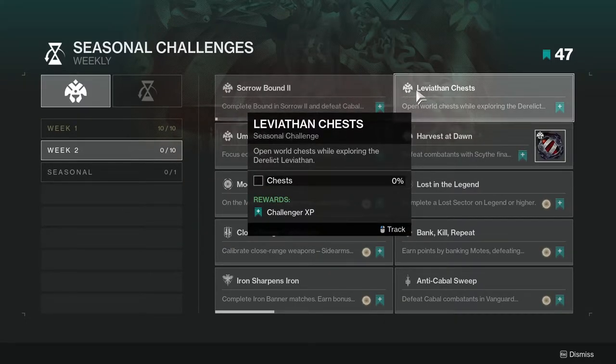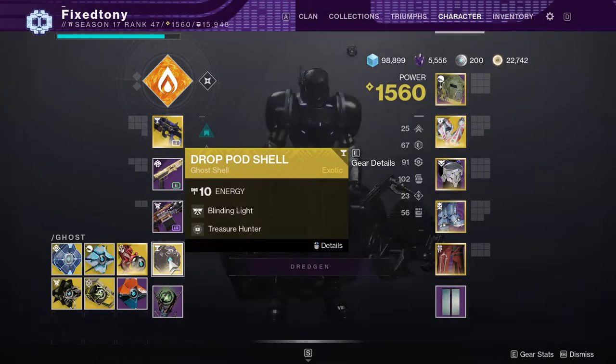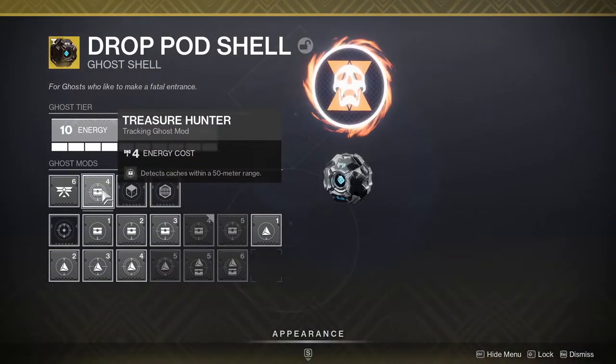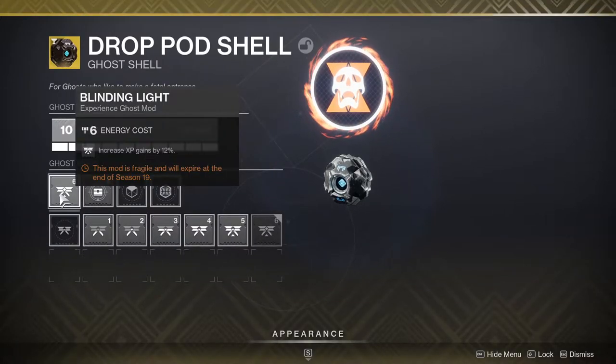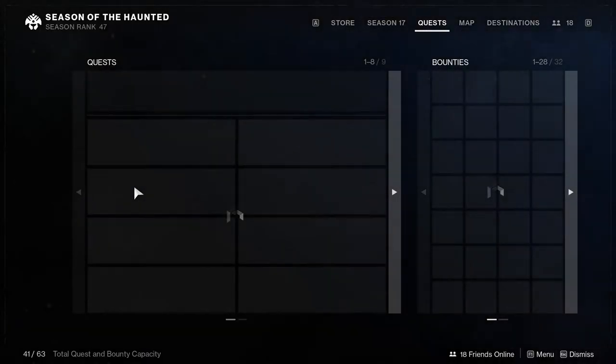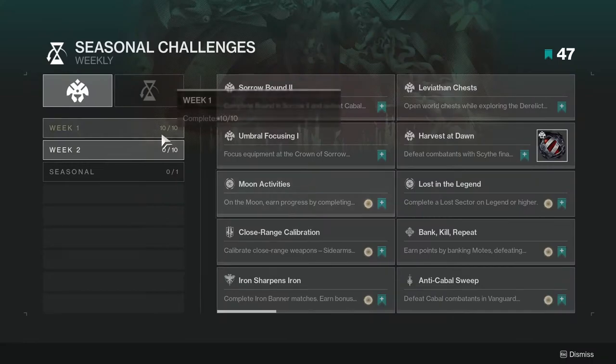Leviathan Chests — open world chests while exploring the derelict Leviathan. This one's not too hard. If you want to do this really fast, make sure your ghost has Treasure Hunter, which detects hatches within a 50-meter range. You can still have Blinding Light times six, so make sure you just have that on. Not hard at all — just do this as you're continuing with the story.